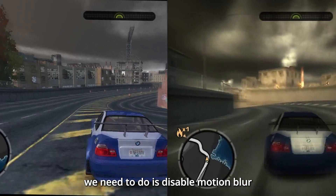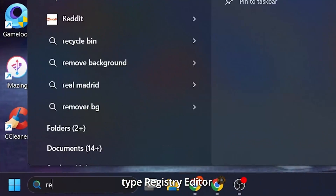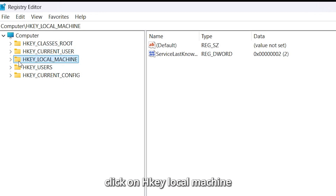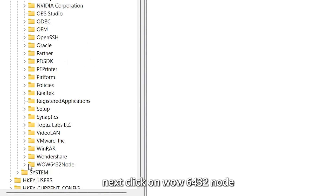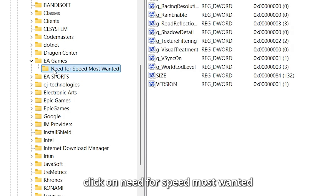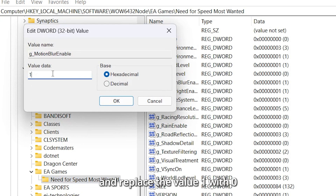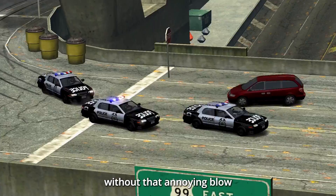The first thing we need to do is disable motion blur for a much smoother gameplay experience. Here's how: Type Registry Editor in the Windows search bar and open it. Once you're in, click on HKEY Local Machine, then click on Software, then click on WOW6432Node, then click on EA Games, then click on Need for Speed Most Wanted. Look for Motion Blur Enable and replace the value 1 with 0 to turn off motion blur. Your game will now look sharper and run smoother without that annoying blur.